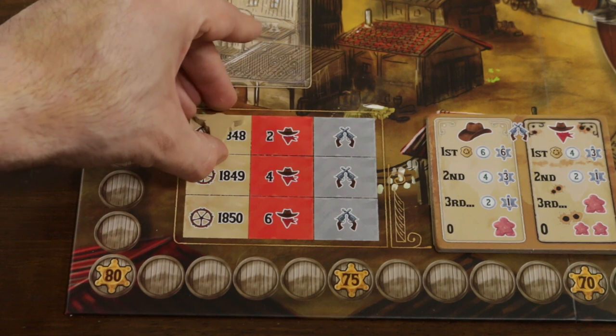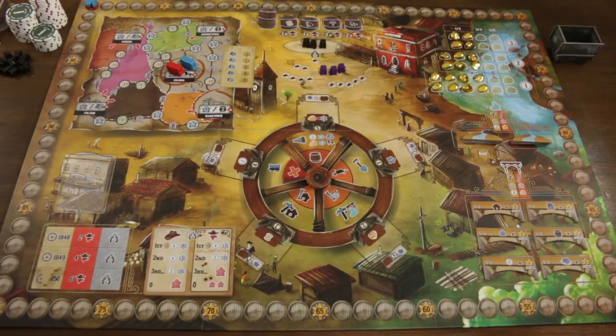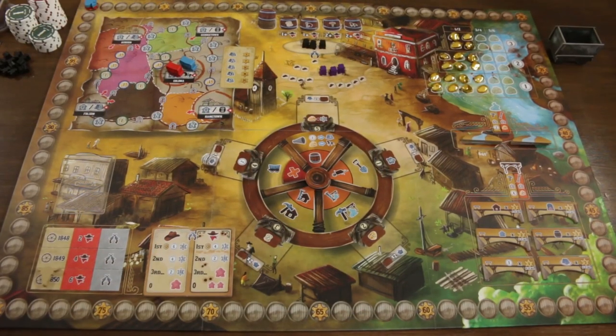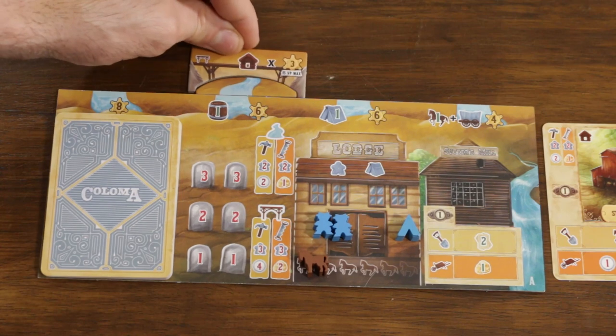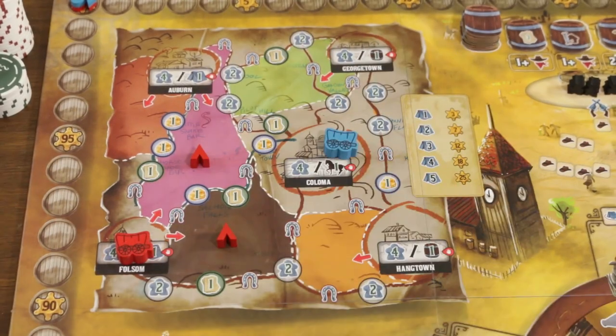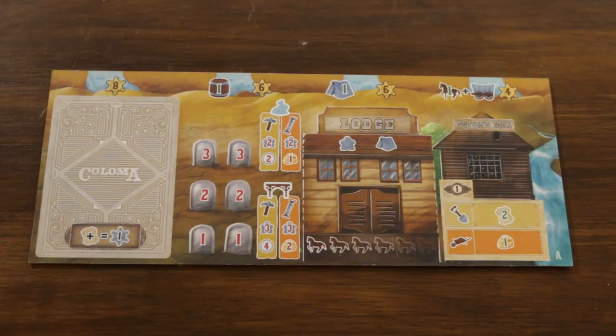Starting in the year 1848, the town of Colomer is beset by at least two outlaws, and after all players have completed their actions a shootout takes place. We then move on to 1849 with four outlaws, another shootout, and the game concludes after the year 1850. After the final year players score most of their victory points: first from buildings, second from surveying rivers and building bridges, and third from placing tents on the frontier lands — though players will still gain some just by playing.